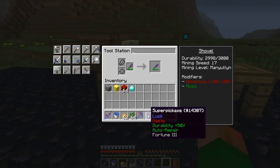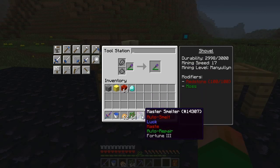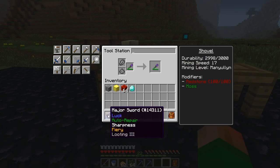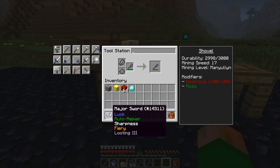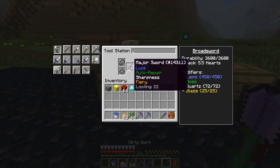In the last episode we made this super pickaxe. Off camera I made this master smelter, just because I was playing around and having a lot of fun. I also made this sword — it's got fire aspect for 25 seconds, sharpness 1 I think, and full luck, so that's looting 3.